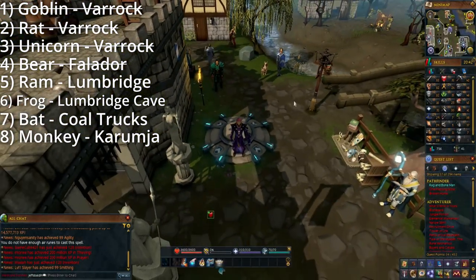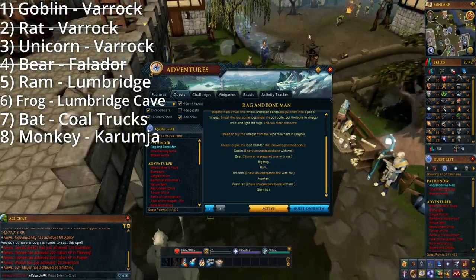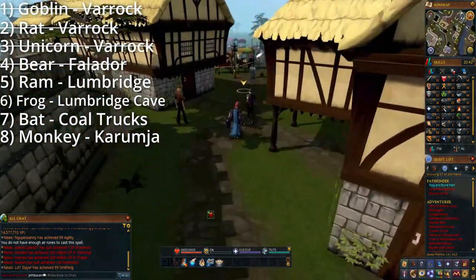The ram is a pretty easy one. Just go north of the Lumbridge lodestone to the exact same pen that you'd go to for the sheep shearing mini quest.